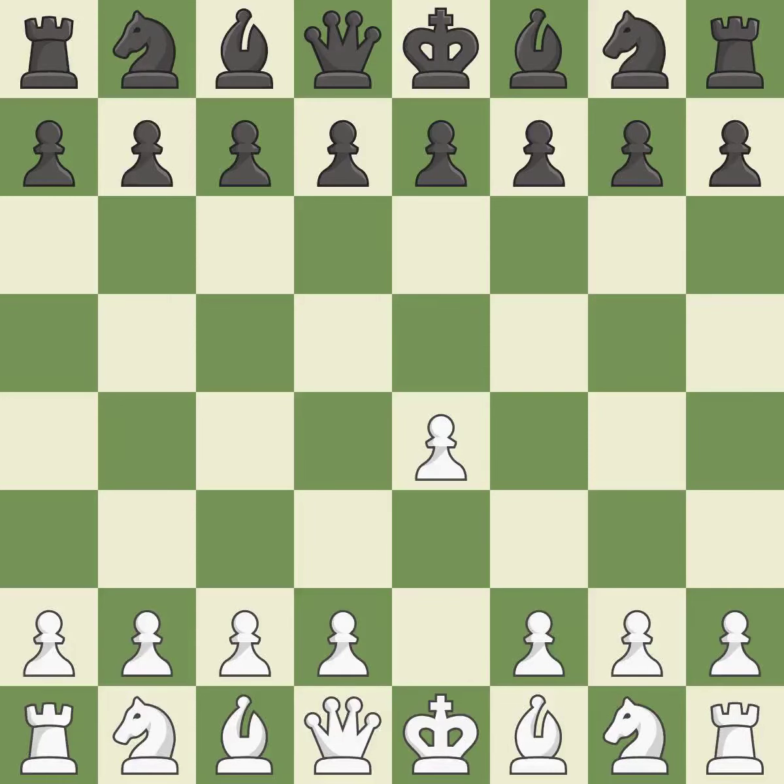Sharp games are frequently the result of starting with the king's pawn, since it dominates the center and frees up the bishop and queen on the light squares. The move Nf3 advances the knight toward the center, engages the E5 piece in combat, and sets up a castle.